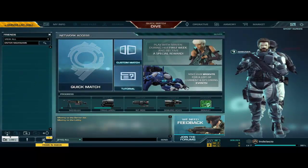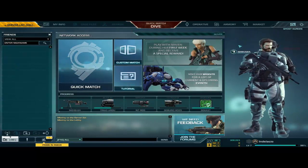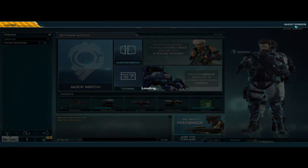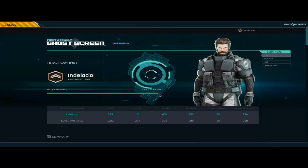We'll open our rewards. Playing with Maven during the first week means all of us received special rewards — interesting, I wonder what that could be. Maybe it's a skin because they have got skins now. Apparently the Ghost Scream works now.